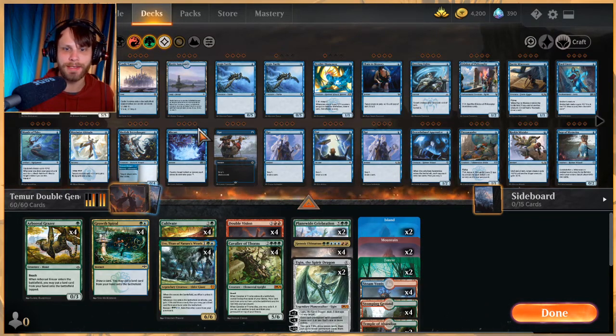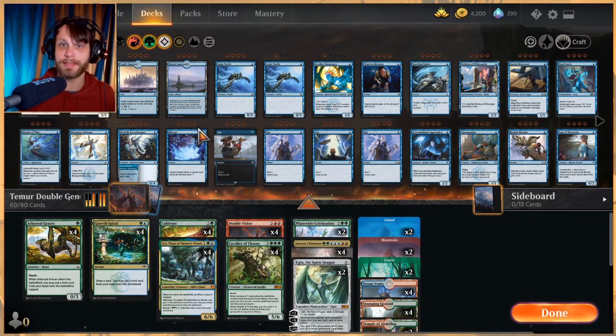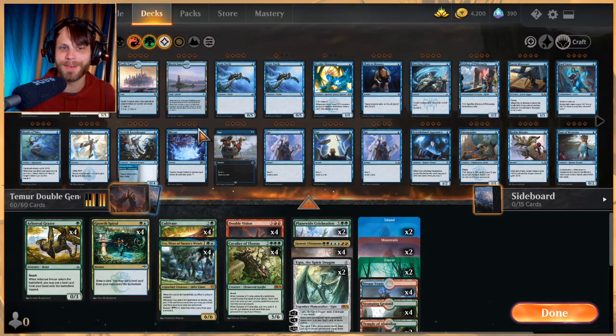We're kicking off today with a very very silly deck. This is one I've been working on — it's a Double Vision slash Genesis Ultimatum deck where the whole point is to essentially double up on either Genesis Ultimatum or a Plane Wide Celebration and just get tons and tons of value very quickly. It's basically a ramp deck to help us get there, and the Double Vision is thrown in to see what'll happen.